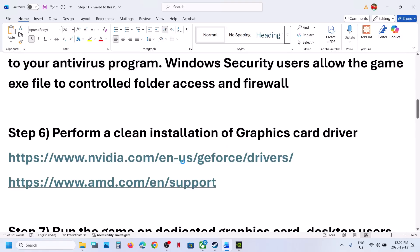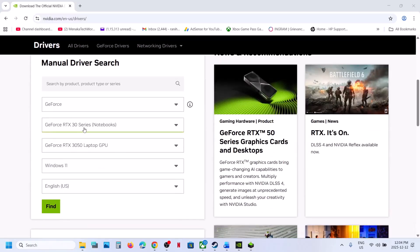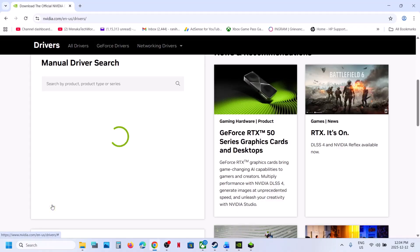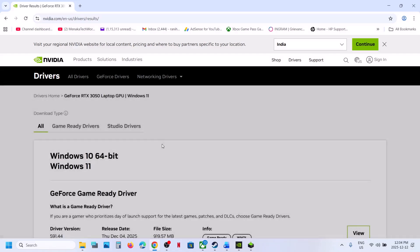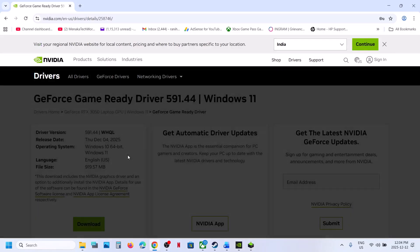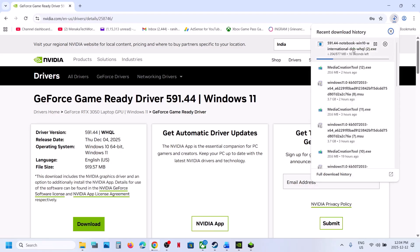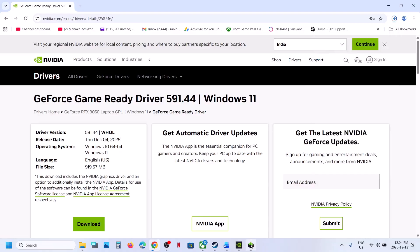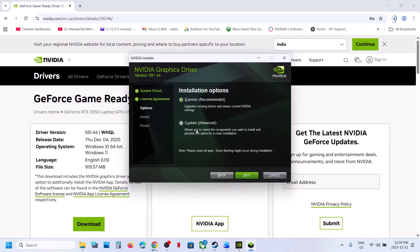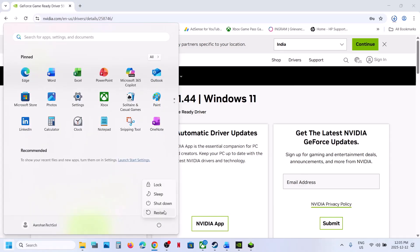Next, perform a clean installation of your graphics card driver. If you have an NVIDIA card, go to the NVIDIA website, select your graphics card and operating system, and click Find. On the results page you will find the latest GeForce Game Ready Driver — click View, then Download, and let the download complete. Once done, run the exe file, click Yes, click OK, click Agree and Continue. Select the Custom option, click Next, and put a check on the box that says Perform a Clean Installation. Click Next, and after the clean installation restart your computer. After the system restart, launch the game.